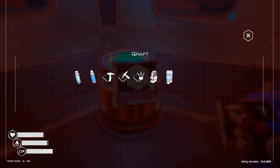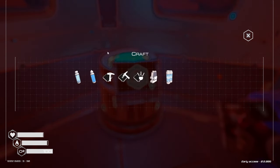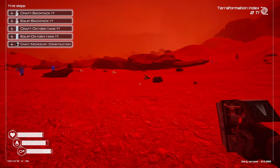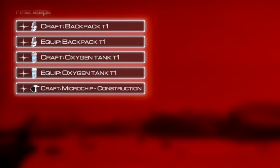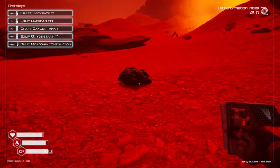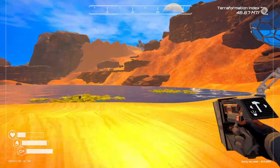Oxygen canisters can be created by combining two cobalt within the crafting station. The size of this bar does increase throughout the game as you craft upgrades for it. Moving on to the top left, you're going to see the tutorial. These tasks can be done in any order, and once you've gotten to the blue skies stage, this screen is going to disappear altogether. In the top right, you're going to find the terraforming index. This is a measure of how far along in the game you are. You can use this as a reference for how close you are to the next milestone.